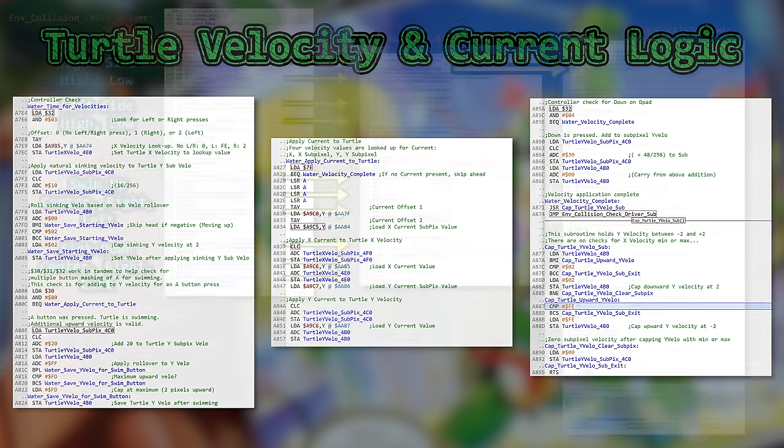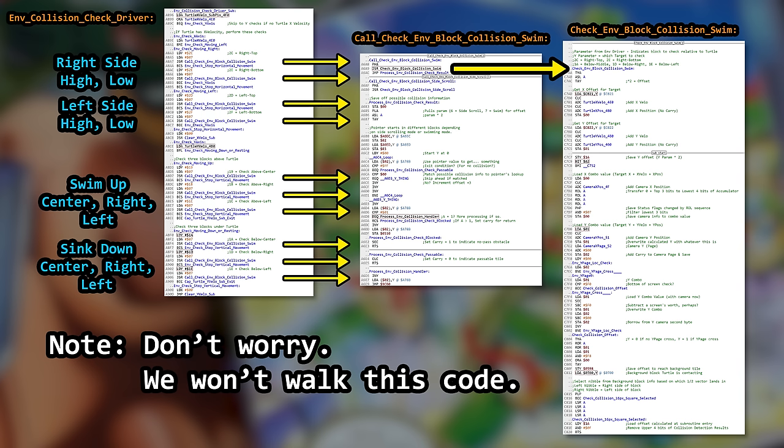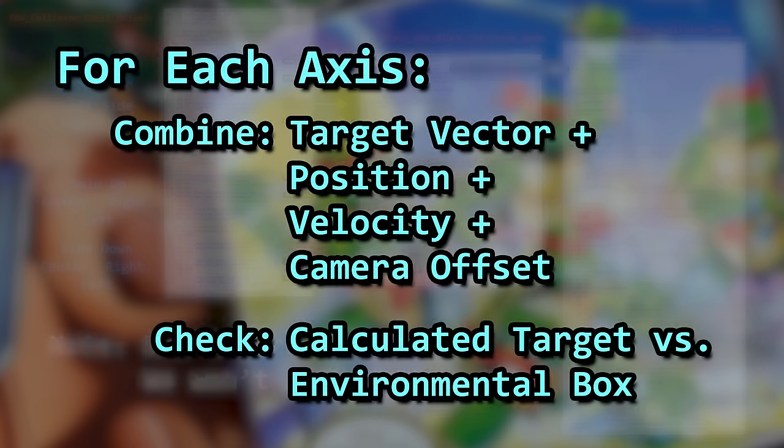Environmental collision is done using targeted pixels, similar in concept to Mega Man 2, but slightly more complex. Following the velocity code we just covered, we make a call to the Environmental Collision Check Driver subroutine. This subroutine uses our turtle's position and velocities to anticipate environmental collision — and I say anticipate because we have our new velocities ready but have yet to apply them to the turtle's position in our code.